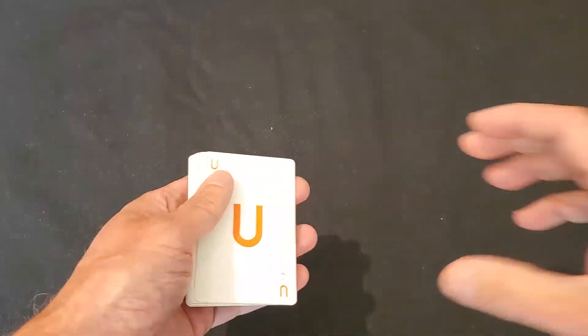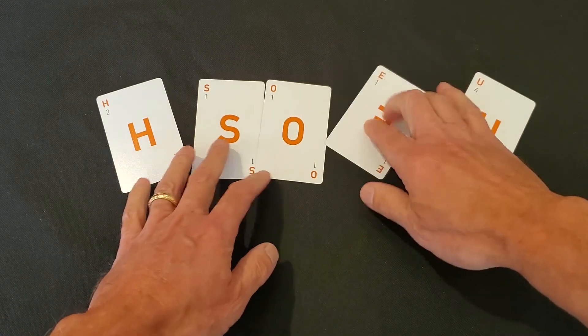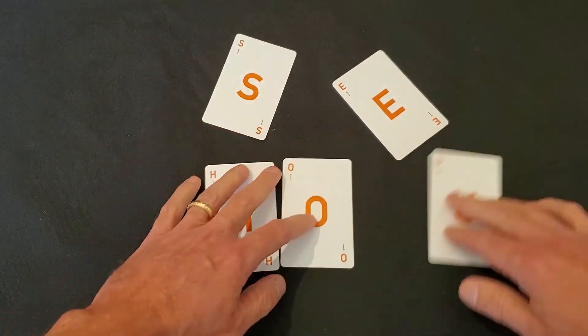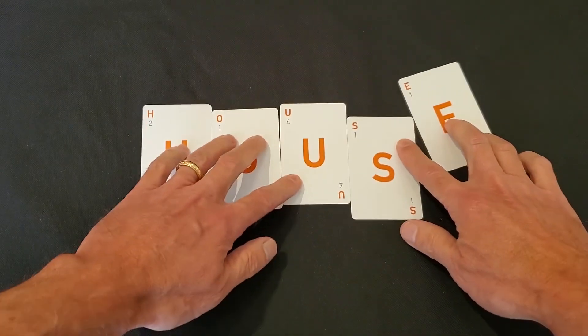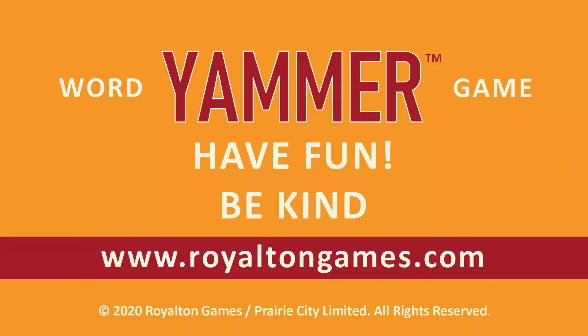You can also do simple things like word scrambles. This is great for kids who are learning to spell — you can take a word, scramble the letters, give the cards to your child, and challenge them to unscramble the letters back into the word itself. So there are tons of different games you can play with Yammer. I'm sure you're going to invent some of your own. We encourage you to have fun with the Yammer deck. Thank you very much and enjoy your Yammer cards.